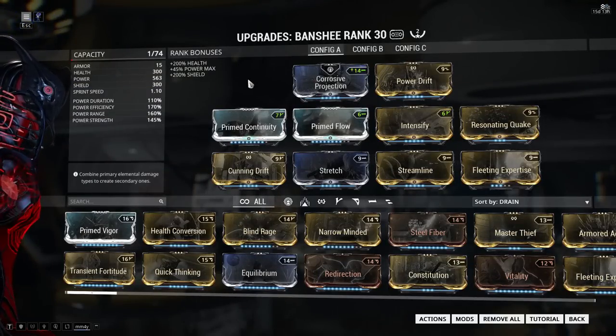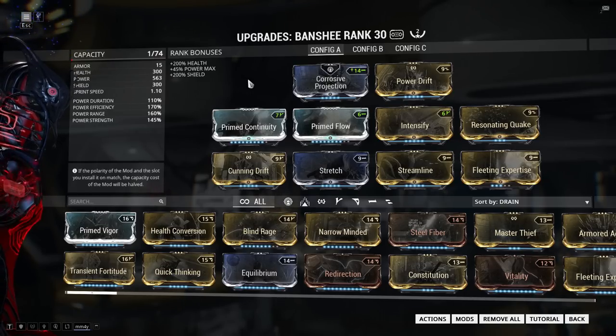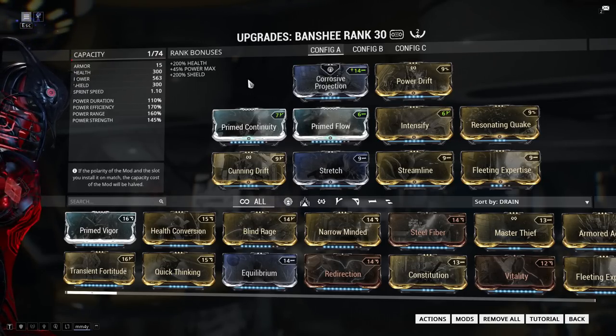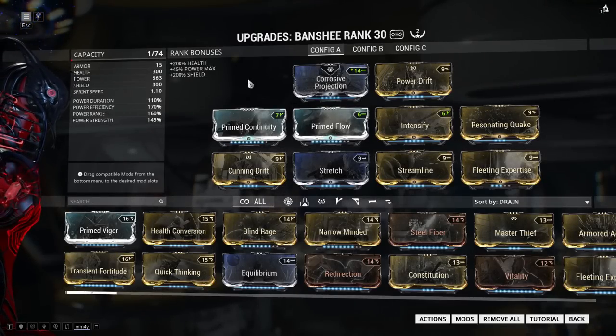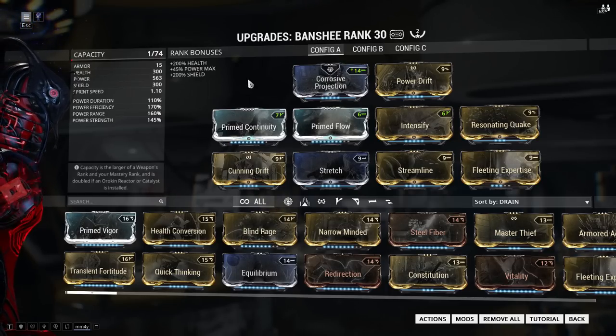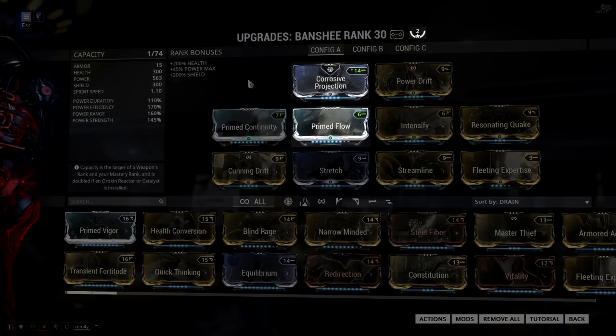The cool thing about this build is that if you don't mind having a V-polarity in the aura slot and use something like Steel Charge instead of Corrosive Projection, it's just a one Forma build for regular Banshee where you add a dash polarity for Primed Flow, and it's a zero Forma build for Banshee Prime since she has an additional dash polarity. But if you have regular Banshee and want to do the full build you will need two Forma - one to change the V-polarity in the aura into a dash and then another dash for Primed Flow.